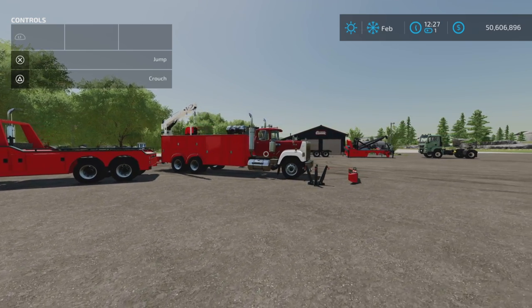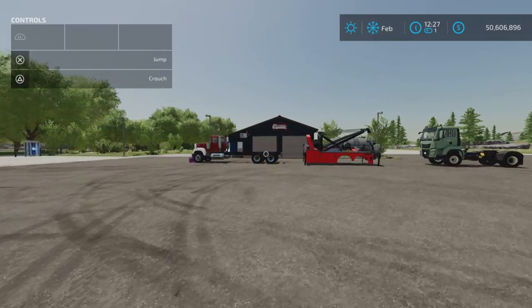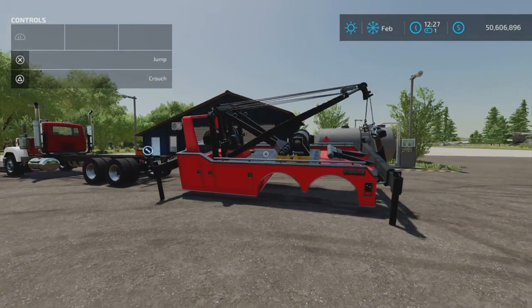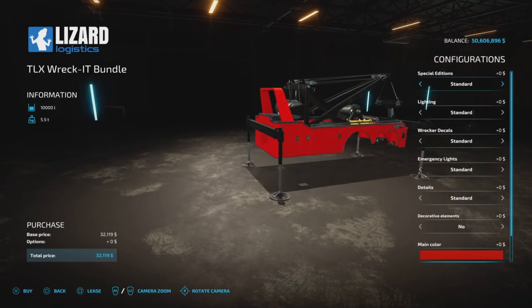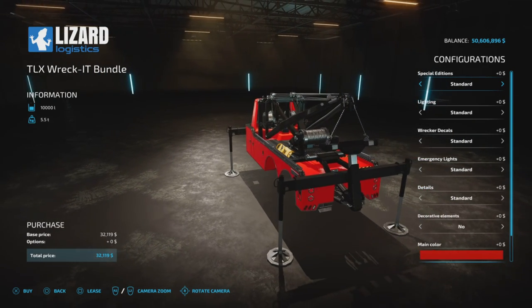In an effort to do this in a logical and understandable manner, we are going to start with the Wreck-It. Here it is — there is a bit of an issue with it already, but we'll talk about that in a minute. Let's take a look at where we're going to find it under Tools and Miscellaneous. Here it is — $32,119 and 100,000 liters of fuel. Yes, it does have a fuel tank as well. Two slots. We have special editions, as we have with a lot of 8.2 Studio stuff.